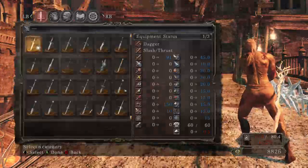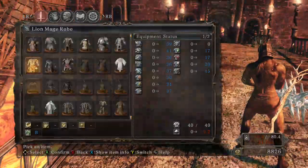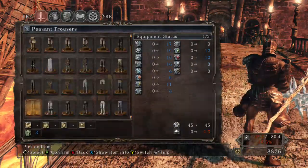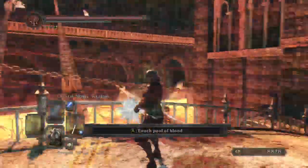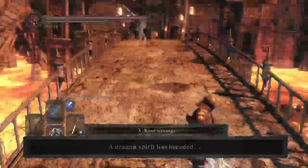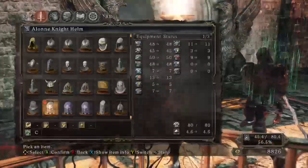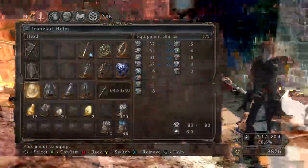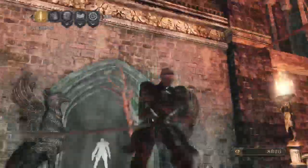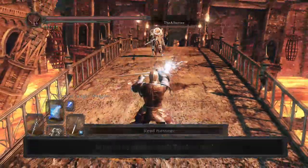All I need to do now is put some crappy armor on. There - now you have some actual armor which looks bad, but it's okay. That helmet is stupid, hold on. Let's go with the elite knight helmet - yeah, that works. It's actually stupid.